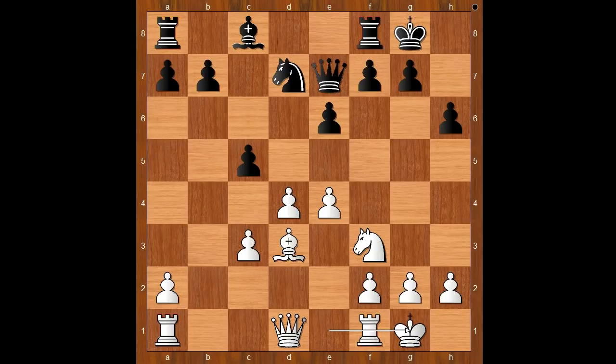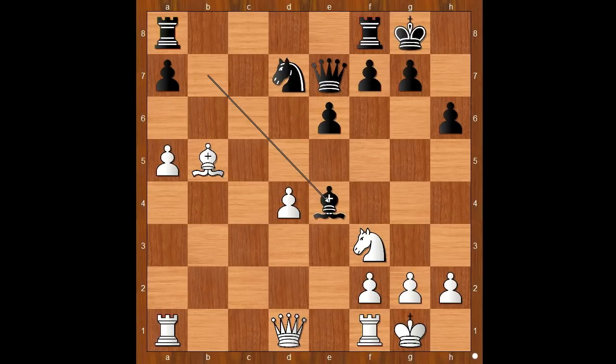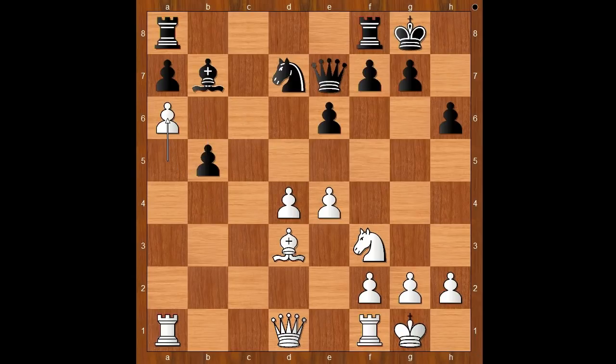Carlsen castled kingside. C takes on d4, c takes on d4, b6 intending to fianchetto the bishop. a4, bishop to b7, a5 — black to move. Bishop takes on a5. If b5, then probably a6, not bishop takes on b5 because bishop takes on a4. After the b5 move, we would probably have a6 on the board. Bishop to c6, rook to e1, and white is still slightly better.